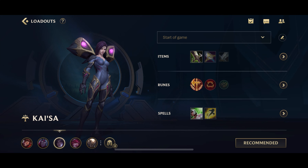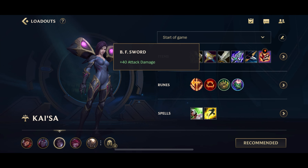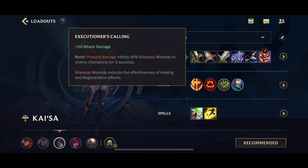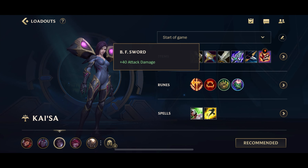We'll first get into the start of the game build. You start off with a Longsword. On your first back, if you can afford it, buy a BF Sword. If you can't afford it, buy an Executioner's Calling. So basically, your first three items will always be Mortal Reminder component, Executioner's Calling, and Longsword. If you get a kill or two before Dragon, you'll be able to get these three items, which will give you your Q Evolve.